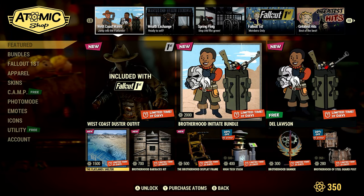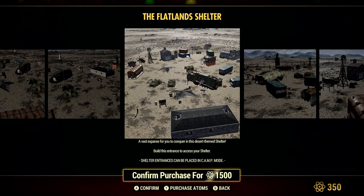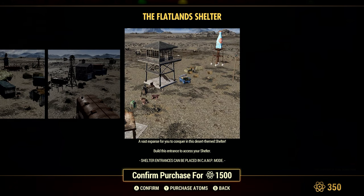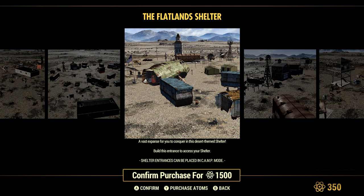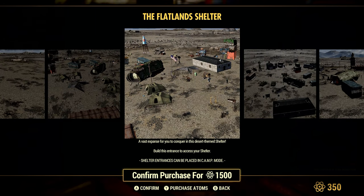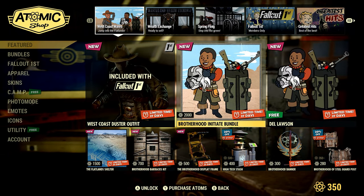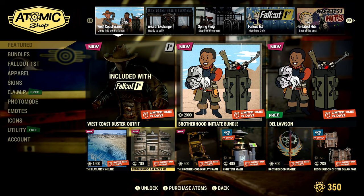Here is the Flatland Shelter — this is a brand new one. It is supposed to be pretty massive, just like the other shelters, except this one looks like desert rather than streets with clearer skies. You can build the entrance anywhere. It's a desert-themed shelter with a vast expanse for you to conquer. It's 1500 Atom and is included in the 2000 Atom bundle.